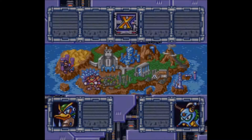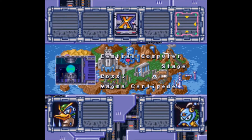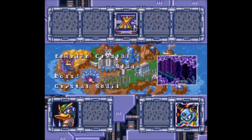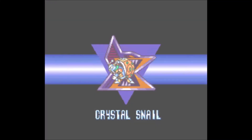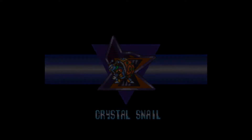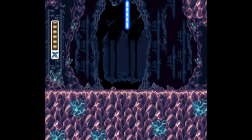So now we're gonna be taking on the next stage, which is Crystal Snail. Why? Well, he's weak to the Magnet Mine — go figure. Crystal Snail's stage is probably one of the more interesting stages in the game. It has one of my favorite themes in the game, actually. I really love Crystal Snail's theme a lot.